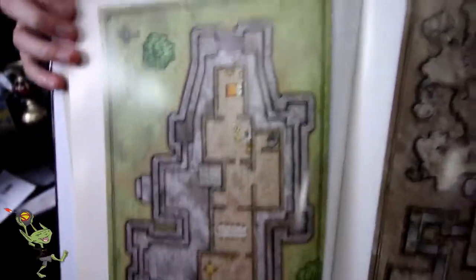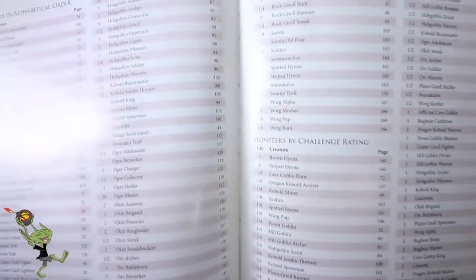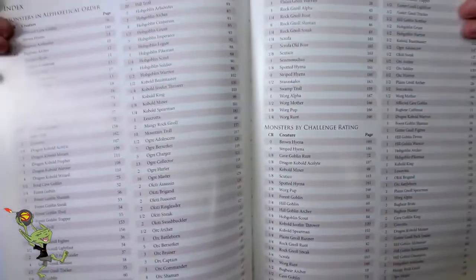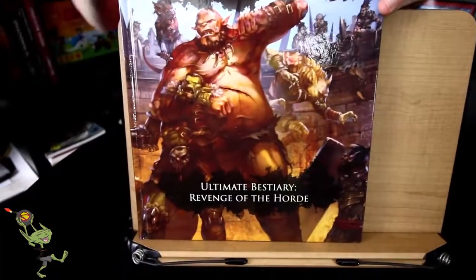And now there's a ton of maps in here — you're going to be able to drop these maps right in your game and you're ready to go. These are like different lairs and stuff for the monsters, for the horde. And with that, that brings us to the end of the book. We also have Monsters by Challenge Rating.